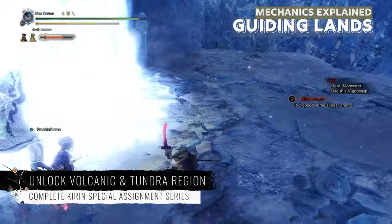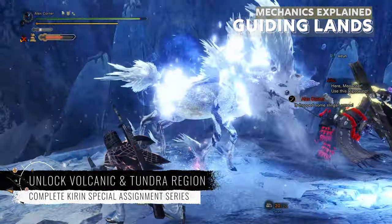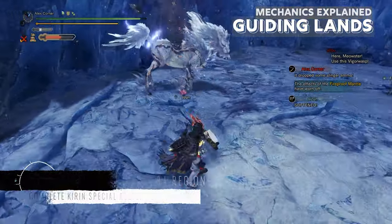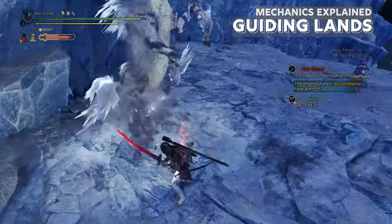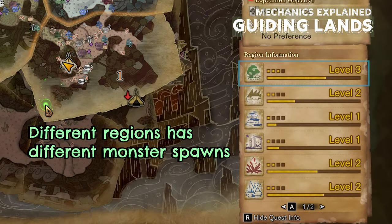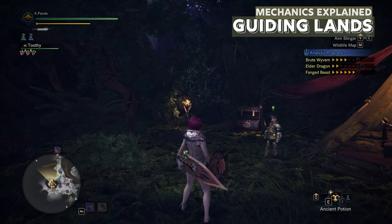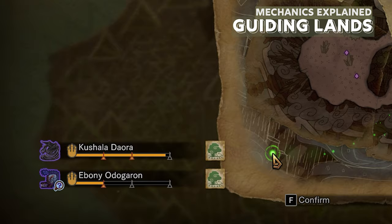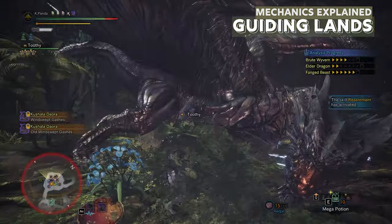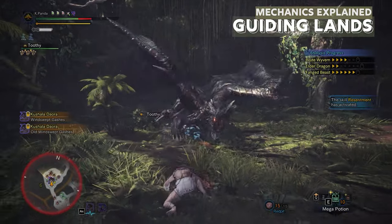After the cutscene, you will get a special assignment to kill Kirin. Follow this assignment quest series to unlock the volcanic and tundra regions. There are a total of 6 regions: Forest, Wildspire, Coral, Rotted, Volcanic, and Tundra. Monsters will spawn and then leave the Guiding Lands, and new monsters will enter the map after a while. If you fight them or they are on low health, they will stay around for a longer period of time.